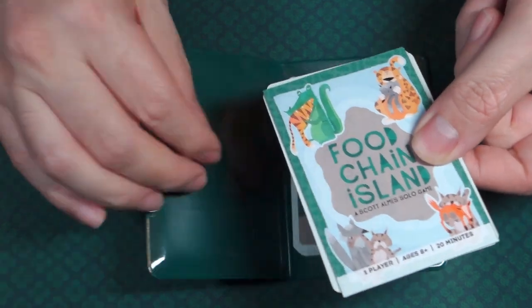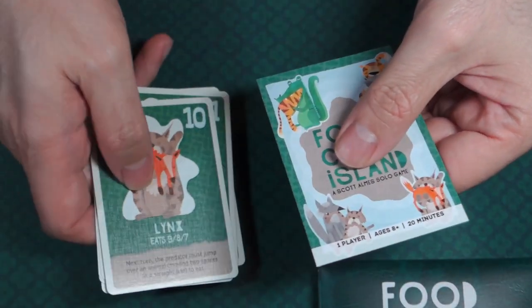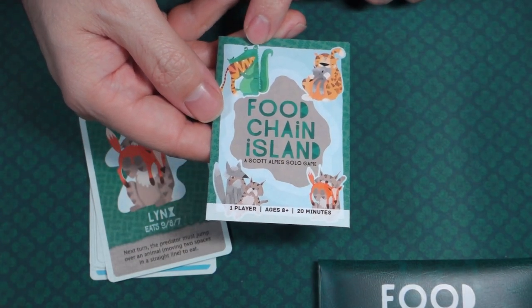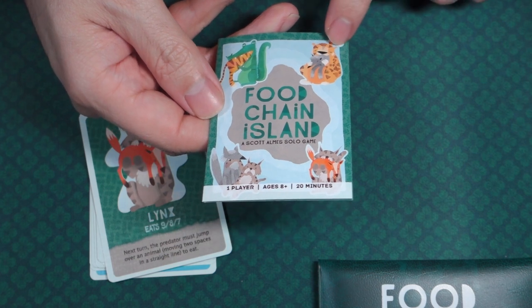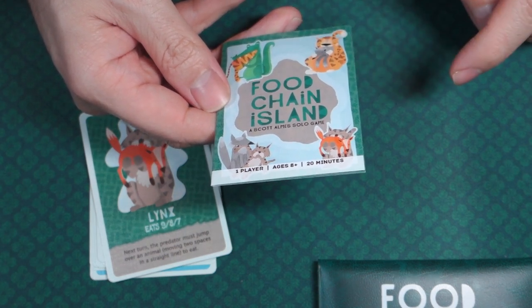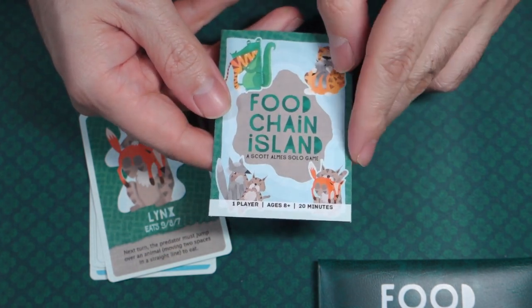So let's take a look and see what we have with Food Chain Island. It looks like we have a crocodile eating a tiger. Is that maybe a tiger eating something grey? Interesting.